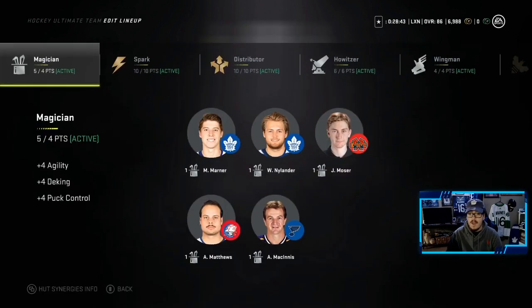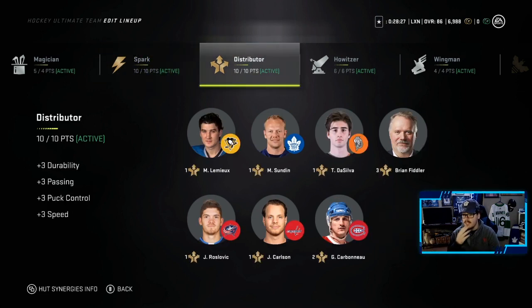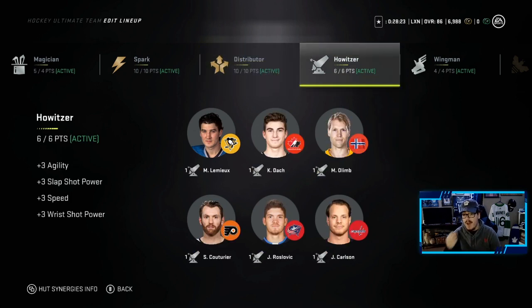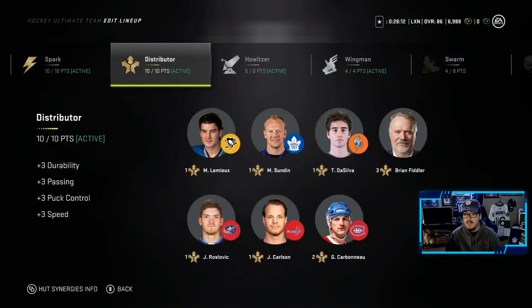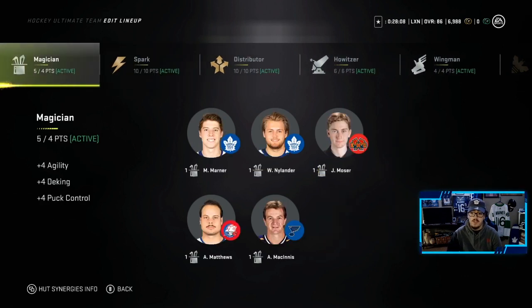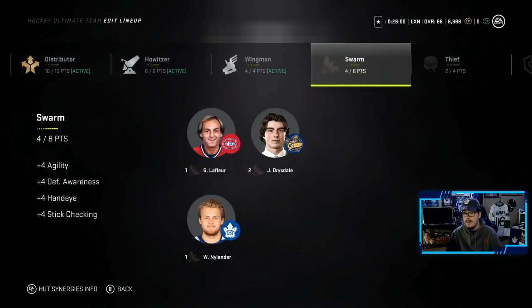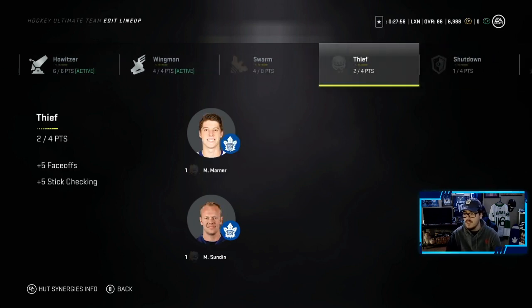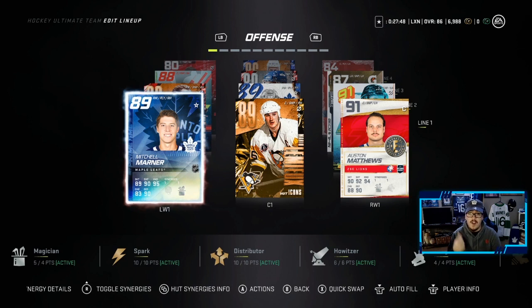Synergy-wise, we have Magician activated with Marner, Nylander, Moser, Matthews, and McInnes. Spark — we have 10 out of 10. The 2 from Couturier and the 2 from Tolvainen definitely helped me get to Spark; without them it would be impossible. Distributor, we got 10 — 2 from Carboneau and 3 from the coach. We have Howitzer activated with Lemieux, Dock, Olim, Couturier, Roslovich, and John Carlson. Wingman is activated with Kirby Dock, 2 from Guy Carboneau, and 1 from Dennis Potvin. So we have 2 team synergies with Spark and Distributor. Magician, Howitzer, and Wingman are all very good synergies. We're 4 off a Swarm — that's probably the next one I go for. We're halfway there, so we'll see if we get there.